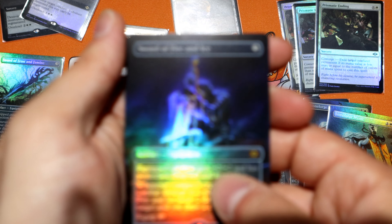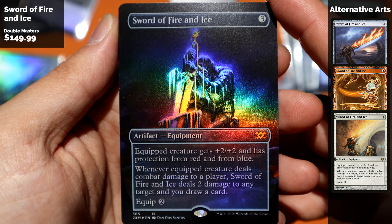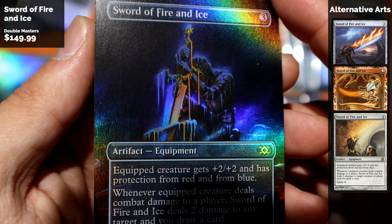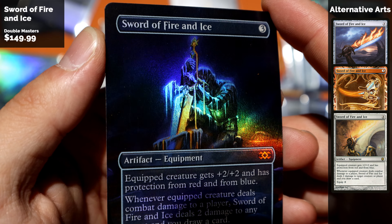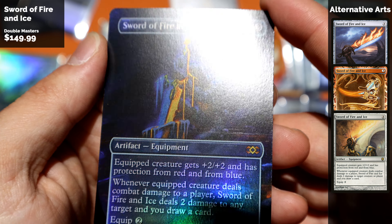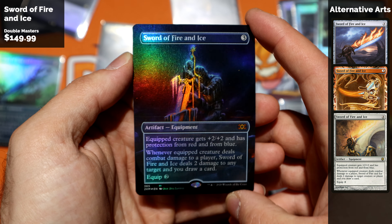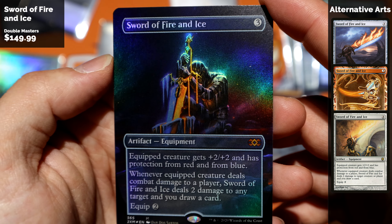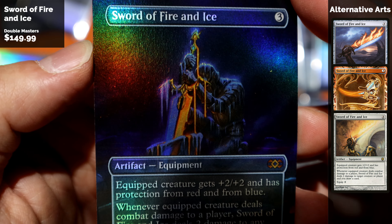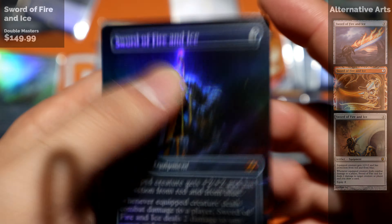Last but not least: Sword of Fire and Ice. The artwork is a bit darker and it does get lost in the foiling a bit. It looks slightly better in person — the foiling on these is just crazy and the lighting and camera go nuts. If you go a bit farther back you can see it better, but you guys watch for the close-ups. Still very nice art, totally happy with it.